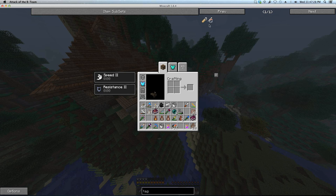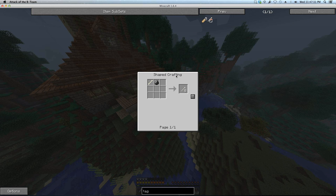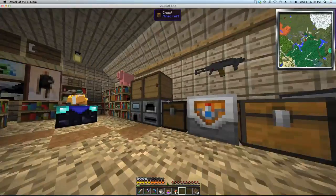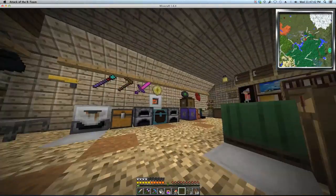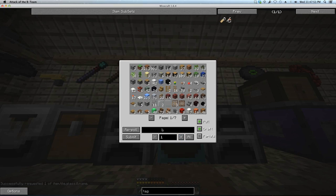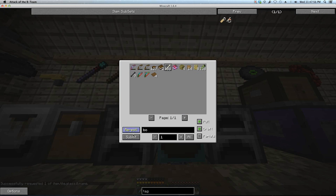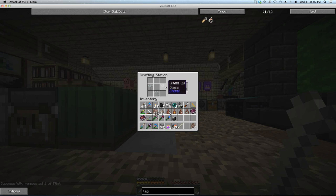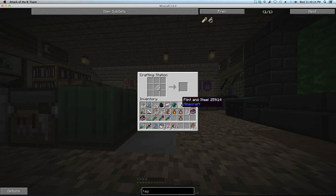Tag lock kit — it looks simple enough and is super simple. I need glass, and I need to make more bottles. Three glass, a bone, and a flint — bone needles. Boom, boom — tag lock kits! Put the bone needles back.